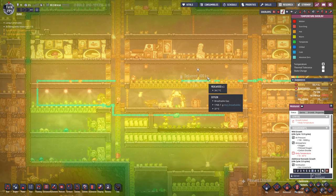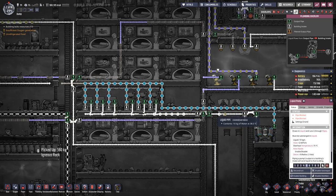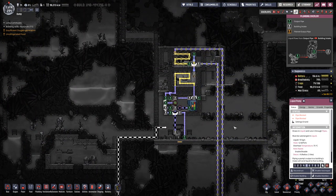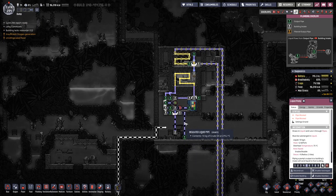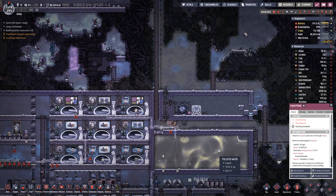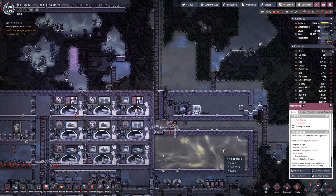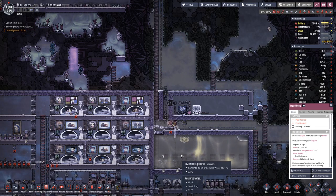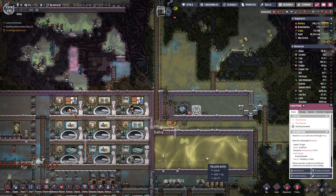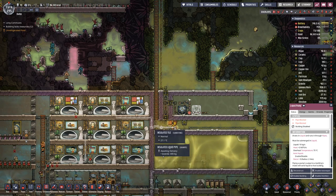I guess we will disable these two pumps for now, because while we have the first loop going up here — which we need in order to have our steel production going — we do not have the means yet to cool this water pool down. And while currently it sits at 30 degrees, you can see there are spots that are a bit warmer.